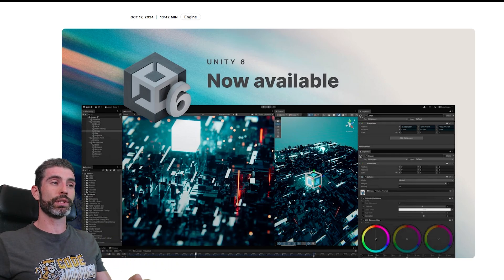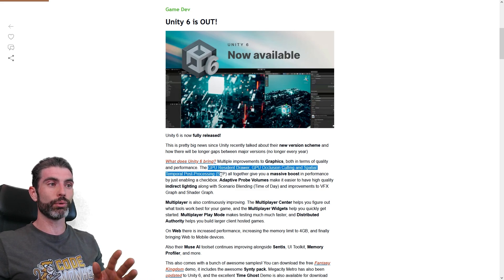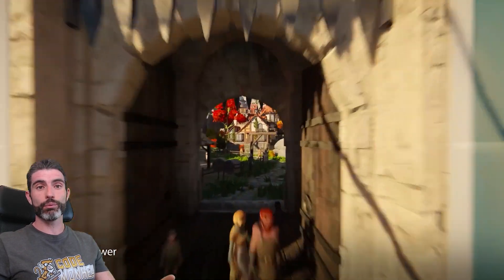Let's see everything that Unity 6 has to offer. The main thing is really all about graphics: you've got the GPU Resident Drawer, GPU occlusion culling, and spatial and temporal post-processing. Those are 3 features that are pretty simple to enable and will make almost every game run much better.